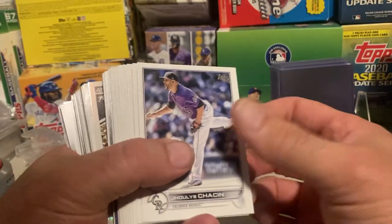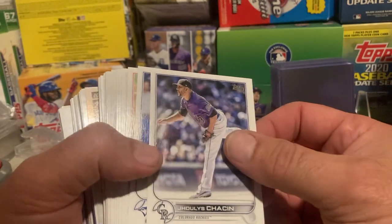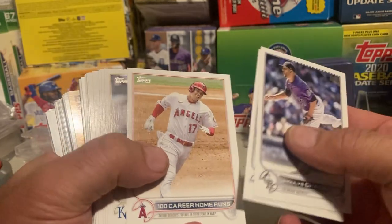Or black gold or something — there's all kinds of stuff in here. Look at that, there's black gold as I spoke. Whoever his name is — Shohei.